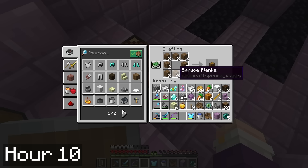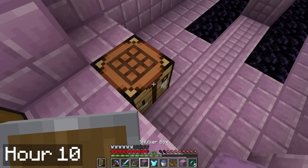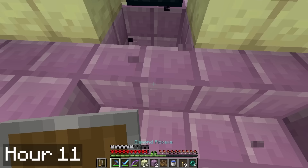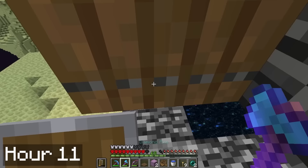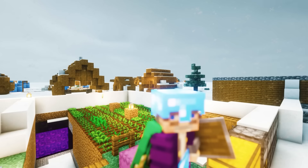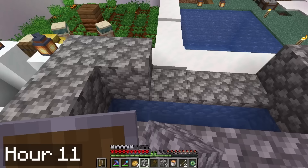I guess you could call me a bit of a speedrunner. I spent the beginning of the 11th hour finishing my end city raid. I crafted some shulkers to throw all my goodies in, and golly did I have a lot of goodies. I also totally forgot I was wearing an elytra and did this pearl clutch to save my life. I made it back to the main island in one piece, grabbed the dragon egg, and headed home. After putting all my swag away, I made the decision that it was time to start a real base. I'm going to need a bunch of building materials, so I went ahead and built a quick stone generator.